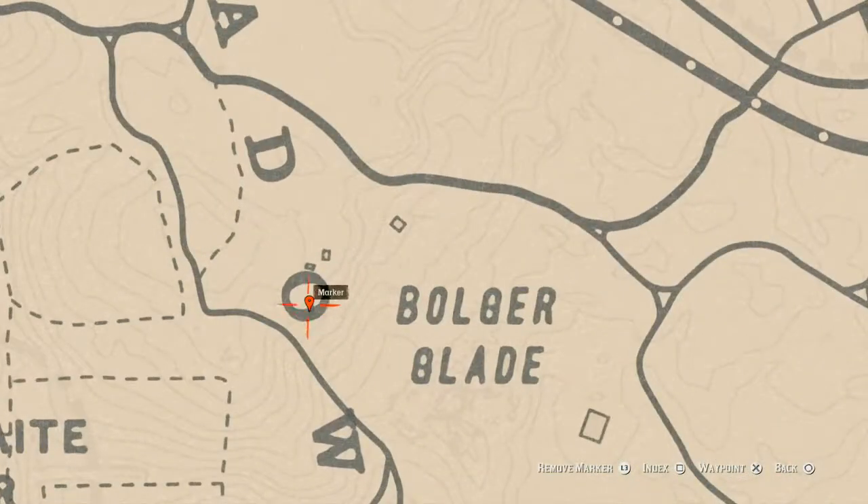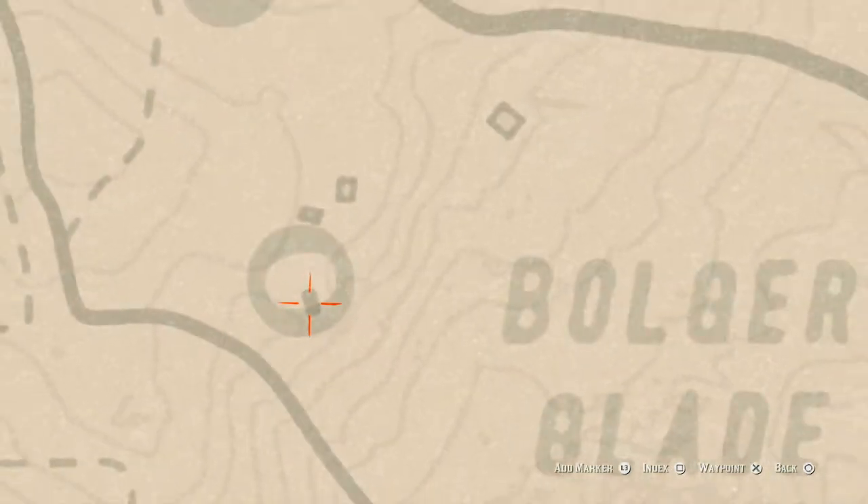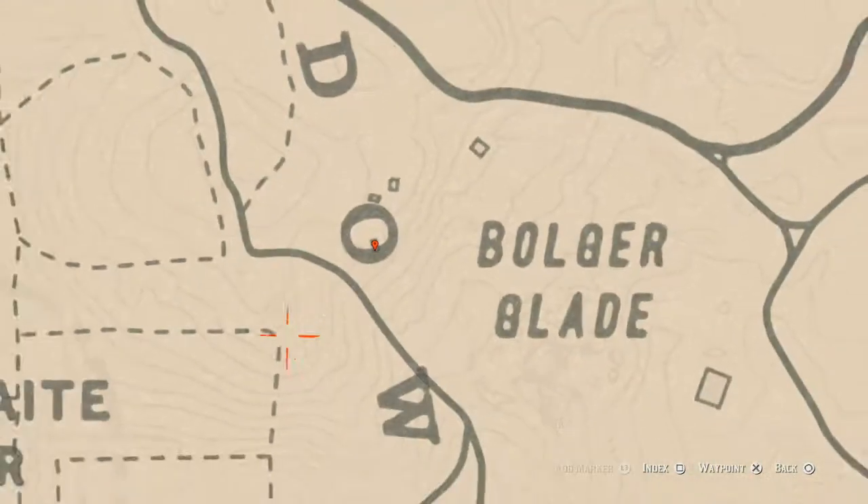This marker is a coin. See this square inside the O on the map — stand in the middle of it. It's the base or foundation of a burned-down house. Stand in the middle with your metal detector and you'll get a random coin.